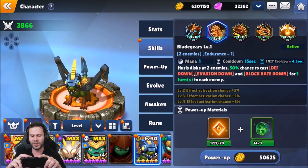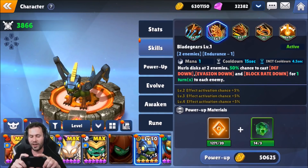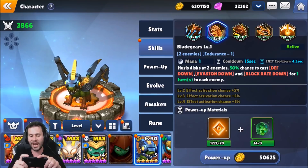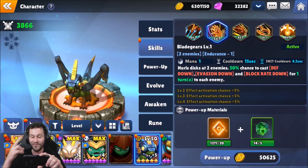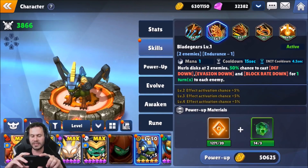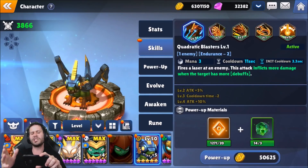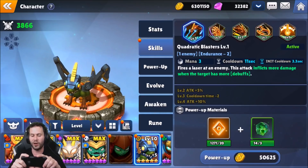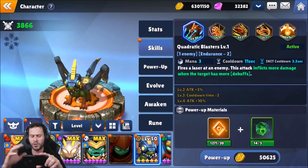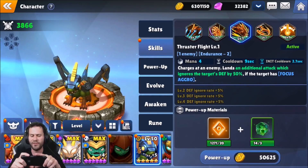We also got another skill called Blade Gears — one mana cost, 15-second cooldown. It hurls a disc at two enemies with a 50% chance to cast defense down, evasion down, and block rate down for one turn on each enemy. This can be upgraded up to 70% chance, which is way better than 50. Three debuffs synergizes super well with Quadratic Blasters. The cooldown can also be brought down to a 9-second cooldown.